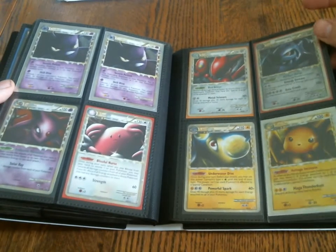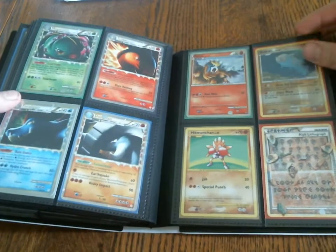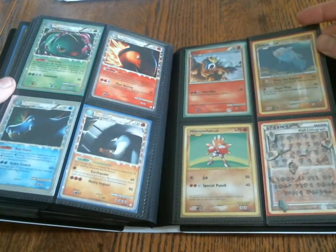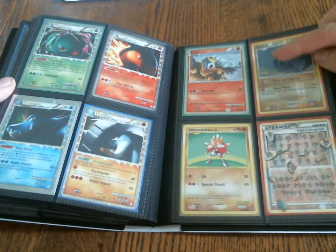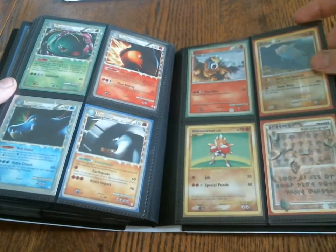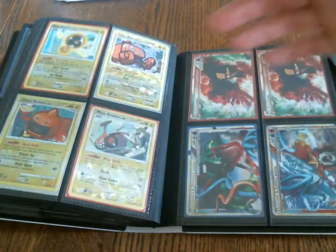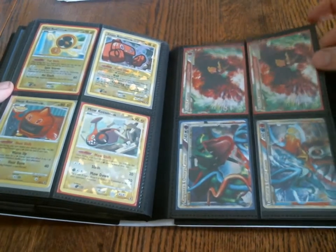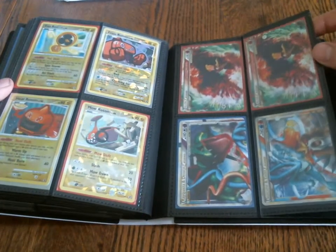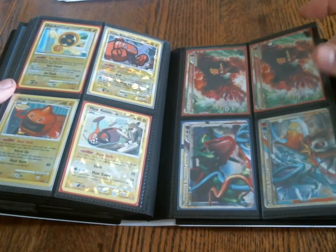Now we're into the Primes. I don't think the Primes go for very much — maybe $5 or $6. We've got Shiny Entei — that's a promo. Elf Lithograph — I think that one has condition issues if I remember right. Rotom. And we've got the four Legend pieces. I think the last time I made the video I said these were Full Arts, but no — these are Legend pieces.